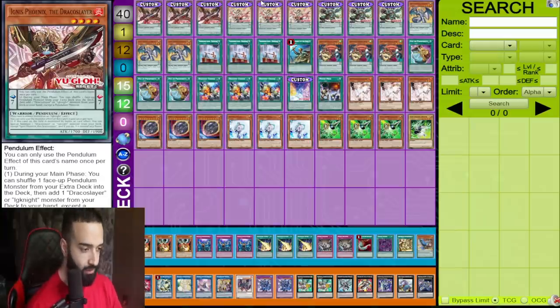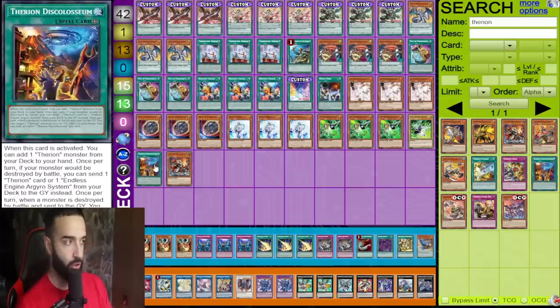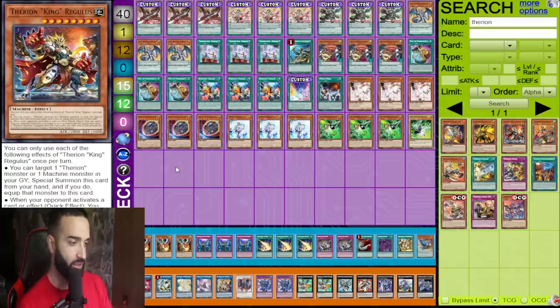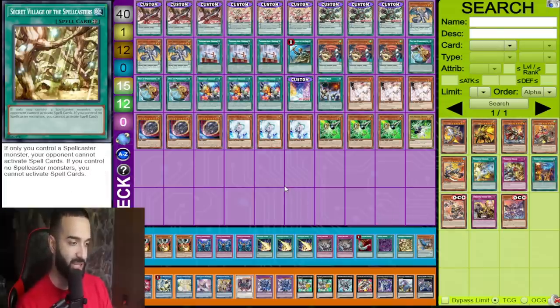There are thousands of different ways to play this deck. You could play one Therion field spell and one Therion Regulus, because you search Coliseum and put Dynamite in the graveyard through multiple ways to summon Regulus. Please do not play Draco Face-Off — maybe when it's back to three. As you saw in the combo, we side into one Secret Village and one Garuda so our opponent's sided spells are dead: no Dark Ruler, no Droplets, nothing — they're cooked.